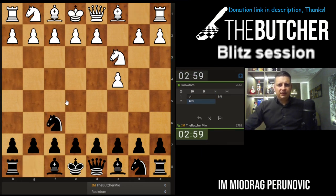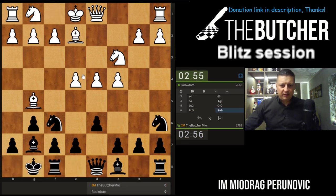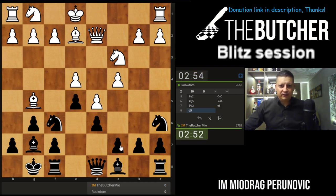He plays c4, I'll play the King's Indian approach, so d6. Can we play Mar del Plata tonight? No, this is our back variation — they don't want to allow you to play e5 with the knight on e6, but it does work.